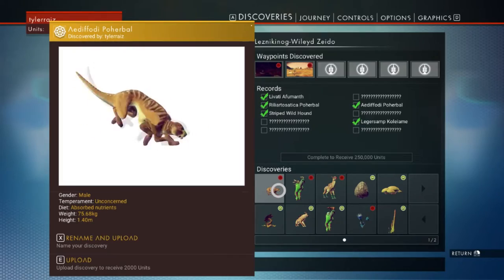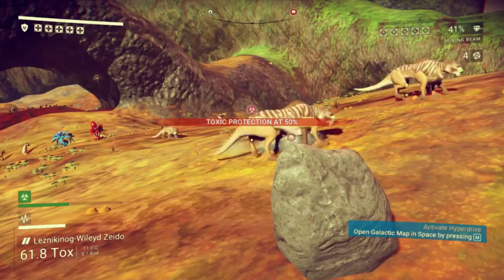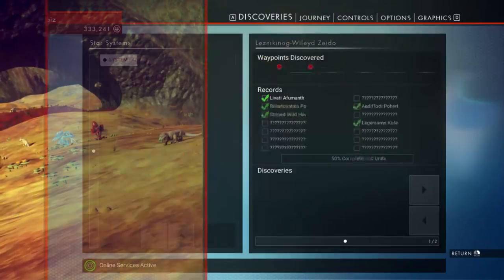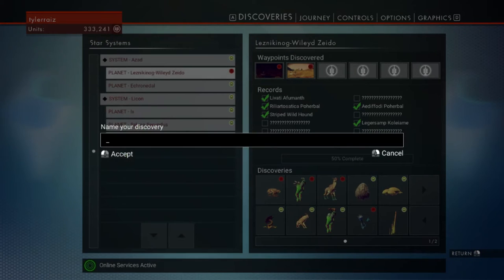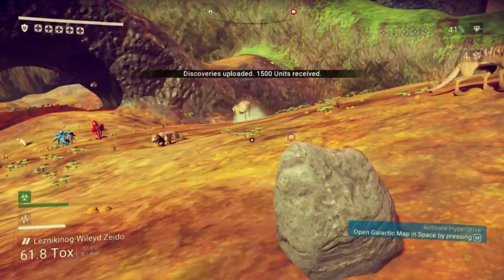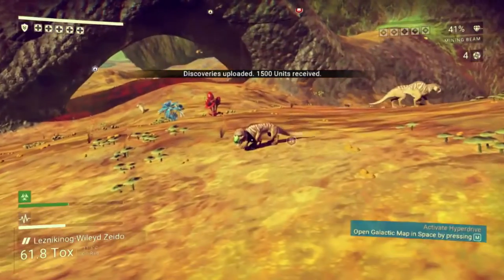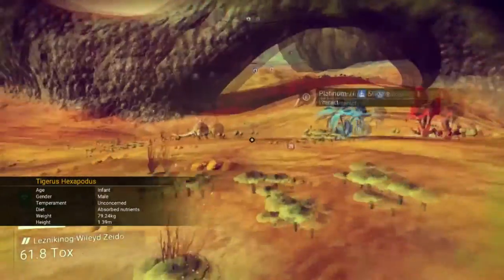Hexa tiger maybe? It's got six legs. I wonder why it occasionally shows a molecule. Tigerus hexapotus — mega tiger is good too. This one's a little one. Oh, that is a tiger hexapotus — it's just a baby tiger hexapotus.